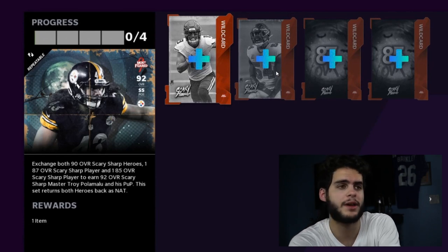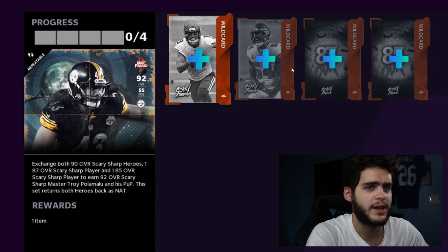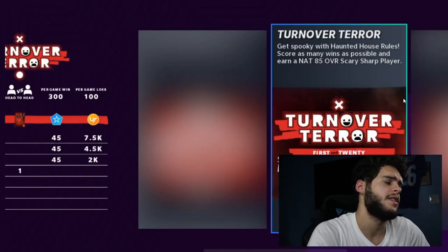Once those drop, I would recommend getting the solos done before you go for the master set. You could potentially get the master super cheap — say you get a player for free, then pull two more out of those packs. All you need is one more and you have a master with two back. That's why I recommend you check first and see what comes out of those packs before committing to the master set.